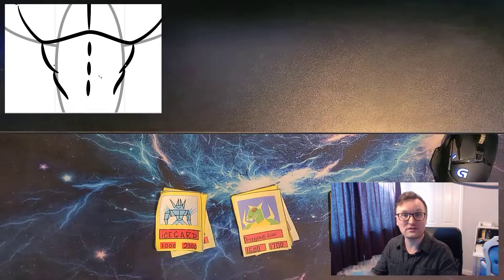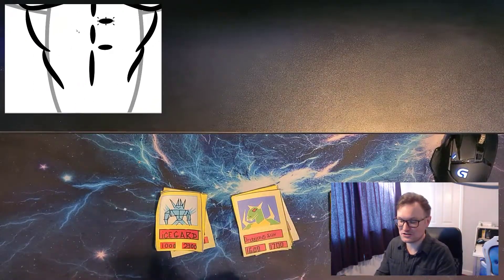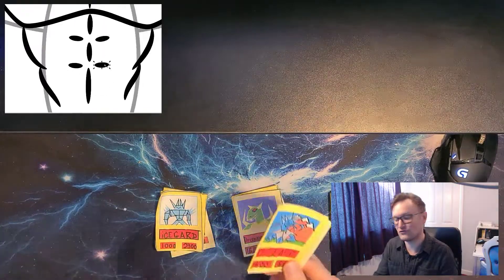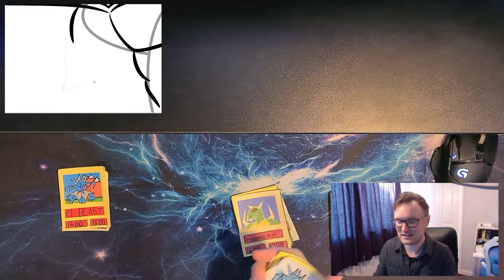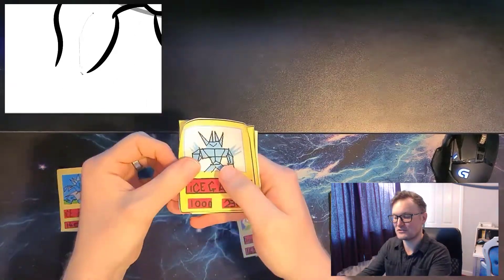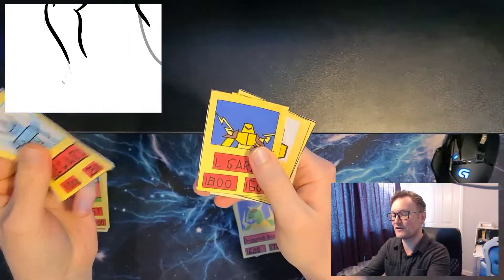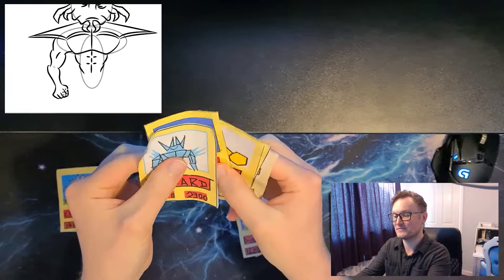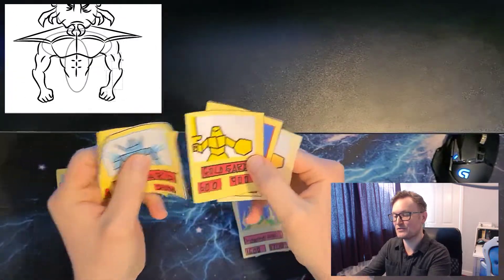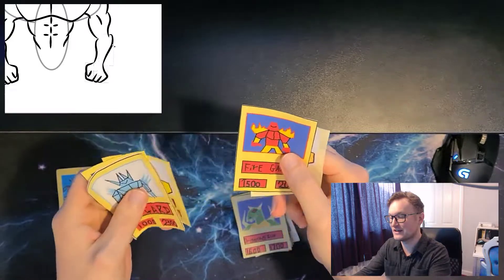Let me know in the comment section below what you think, and we'll see if we can push this frost beast into Shard reality. I also want to point out that I wasn't very good at spelling when I was younger — we've got 'ice guard' without the U, 'lightning guard' without the U, 'gold guard' without the U, of course.